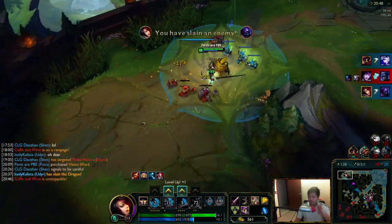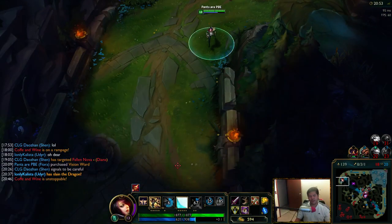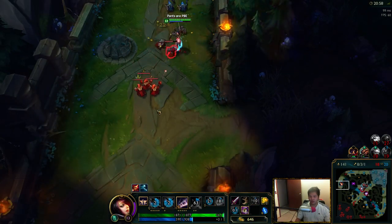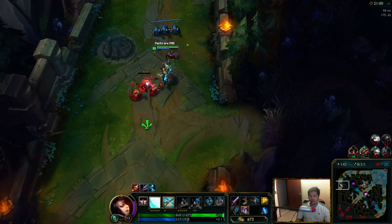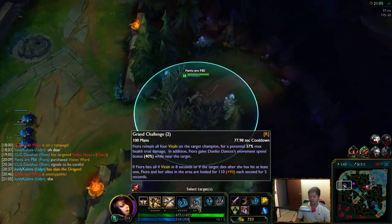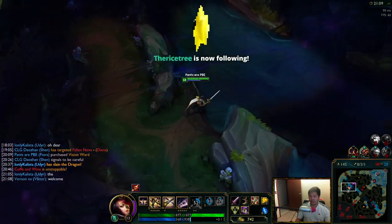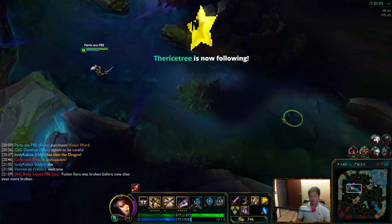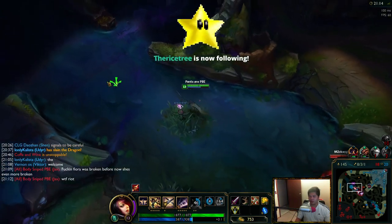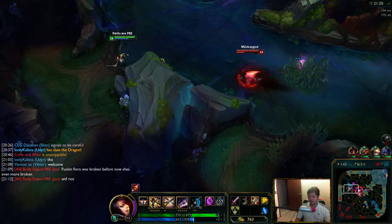He's doing it differently every time I all-in him — he holds it sometimes and activates it right away other times. It's really weird. I need to get Mercs for it so I can just completely kill him instead. You cannot escape from Fiora — she is Triforce. I agree with this Jax: she's actually more broken than ever, and I actually think she's a really strong champion.